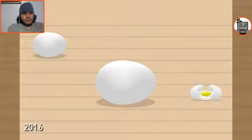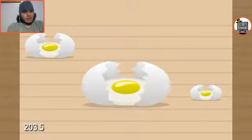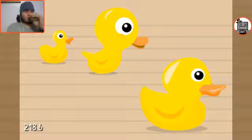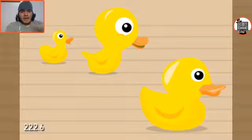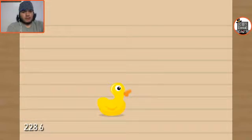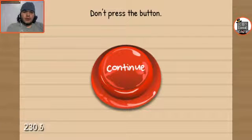Smallest to largest. Okay. Touch the ducks biggest to smallest according to eye size. Okay, biggest to smallest eye size. Oh fuck! It confused the shit out of me. I just got completely thrown the fuck off. Okay, that one, that one, and that one. Don't press the button.